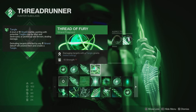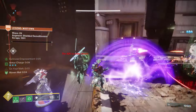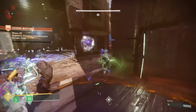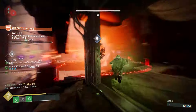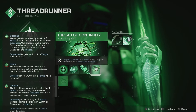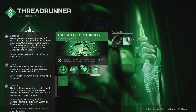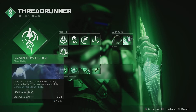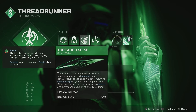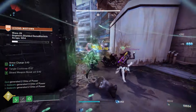Lastly for fragments, I like Thread of Fury — damaging targets with a tangle grants melee energy, minus 10 strength. The tangle impact gives melee back, and any damage Whirling Maelstrom does also slightly gives melee energy. If you don't want Thread of Fury, Thread of Continuity is a solid option — suspend, unravel, and sever effects applied to targets have increased duration. You could also switch Marksman's Dodge for Gambler's Dodge to get Threaded Spike back after dodging near a target.